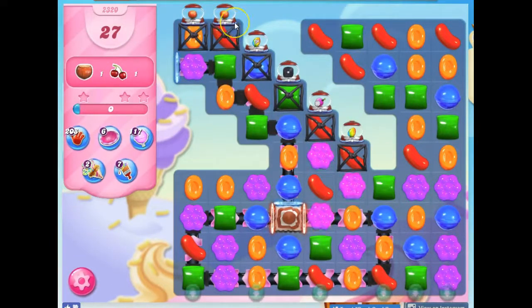The ingredients start here, and we have to get them into one of these receptacles. We've got to clear out a lot of these licorice locks. We also have mystery candies set to come down here, and we've got a five-layer thick frosting. Lots of things to deal with on this board — a lot of confusion.